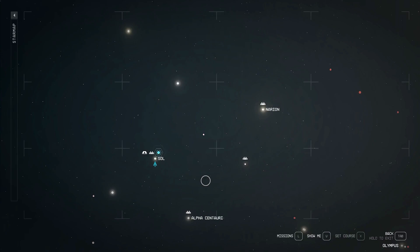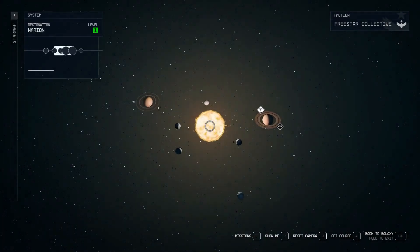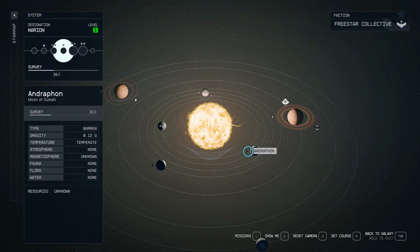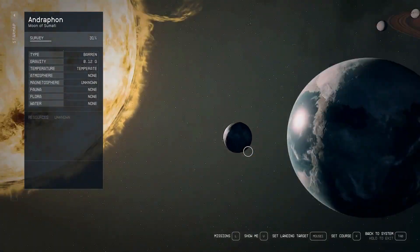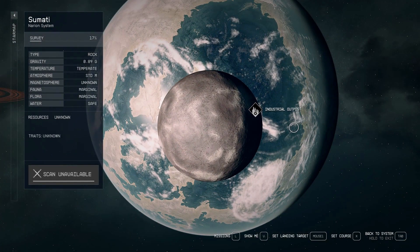Outpost Location 1: Andraphon. The first outpost location I recommend is Andraphon. This moon is located in the Narion system and is home to three essential resources: Aluminum, Iron, and Helium 3. Aluminum and Iron are the core materials you'll need for building more outposts, while Helium 3 is fuel to keep them running.